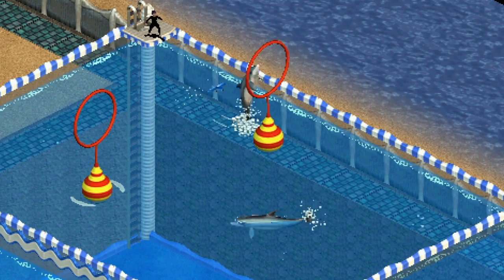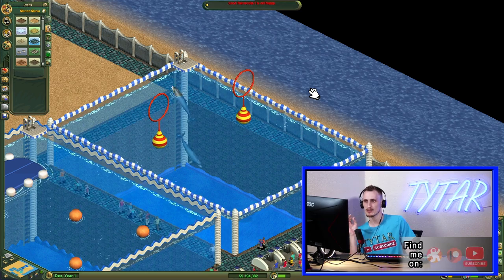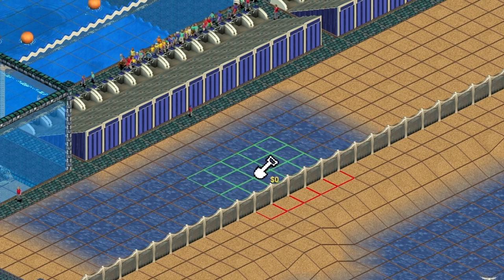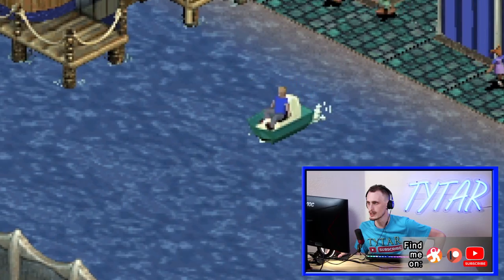This is so good for the year that this was made — this is 2001. Purchase a boat rental shack — this building must be placed on water terrain. I love this one. Let's get all of this water back here. There he goes, look at him kick.